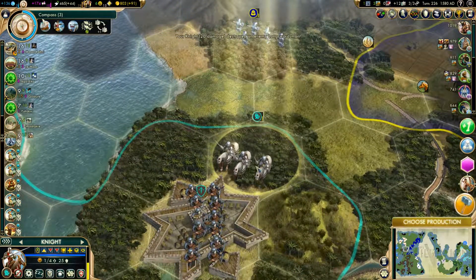A great artist is born. We can extend our Golden Age or we can have a great work. I am going to send him up here — we're going to make him create a great work in our capital.